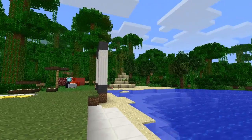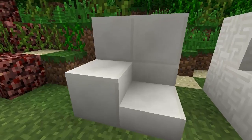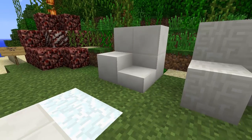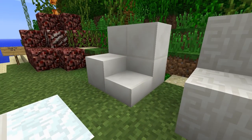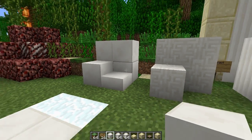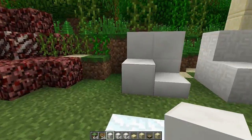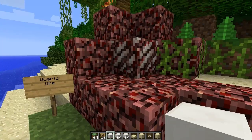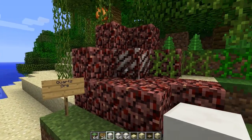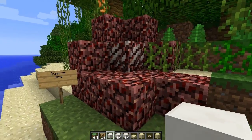We're currently in the default texture pack, as you can see. Here's some quartz — it's kind of like marble. I think Jeb said himself that quartz was kind of like the alternative to marble. And the way you get it in the vanilla game is by quartz ore, which is found in the Nether. This is mineable with a wooden pickaxe, would you believe it?